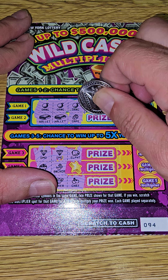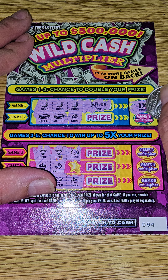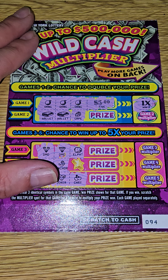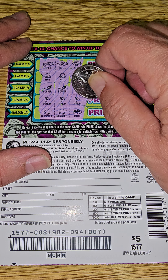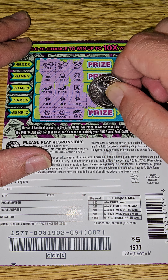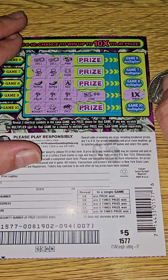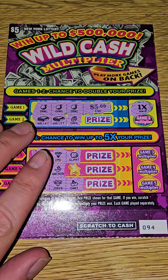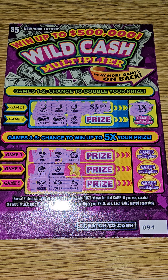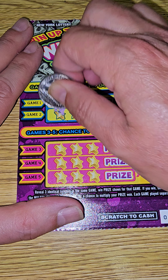It's a five dollar win. What is the multiplier? One time. All right, so that is a five dollar winner. And in the back, let's see what the palm tree brings us — five dollars. What's the multiplier? One time. All right, so ticket 94 is a ten dollar winner!